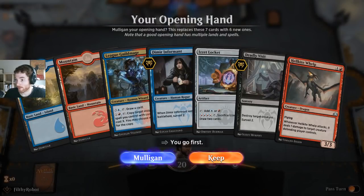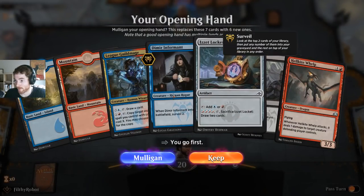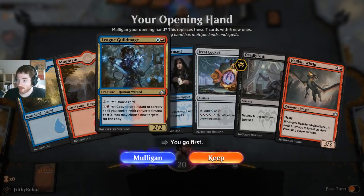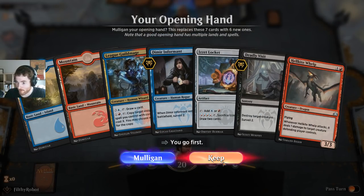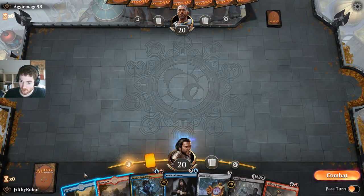I go first. I've got a thing that fixes mana. I have a playable on two, something that smooths my draw and something that fixes mana. We're short black mana, but I'm gonna keep this. It's a little bit rough — we can get screwed here.